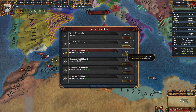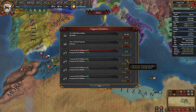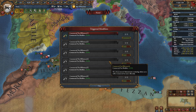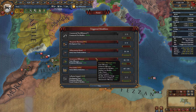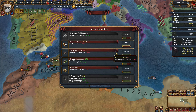Commercial tax efficiency scales with admin tech, so as admin tech goes up I get more tax income — that's cool. Manpower recovery is another triggered modifier, and this one keeps changing.